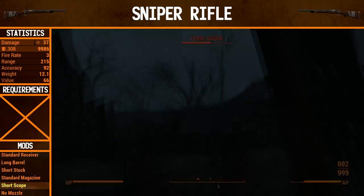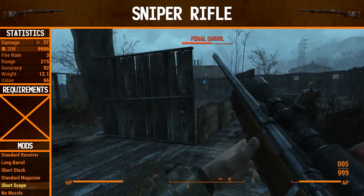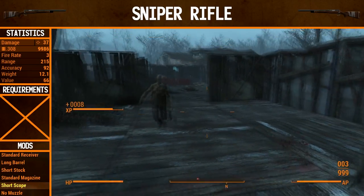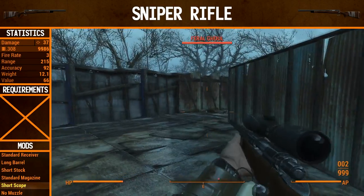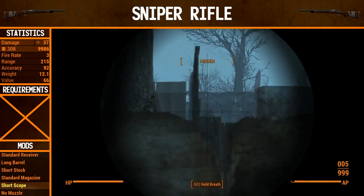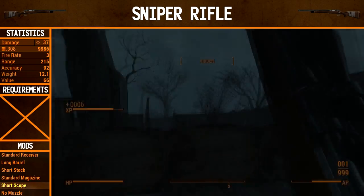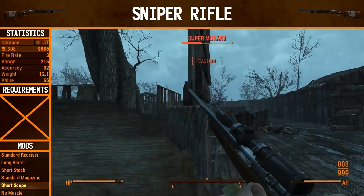The sniper rifle is going to be very similar to the hunting rifle, because at this point it is essentially the same gun. The only things we've done is put a long barrel on it and a short scope. The arena is a little bit longer — basically twice the size in length — just to give a bit more time before enemies are on me, because otherwise the sniper rifle is a bit hard to show off. Statistics: 37 damage, 3 fire rate, 250 range, and 92 accuracy. The accuracy has gone up a little compared to the hunting rifle because we're using a scope.